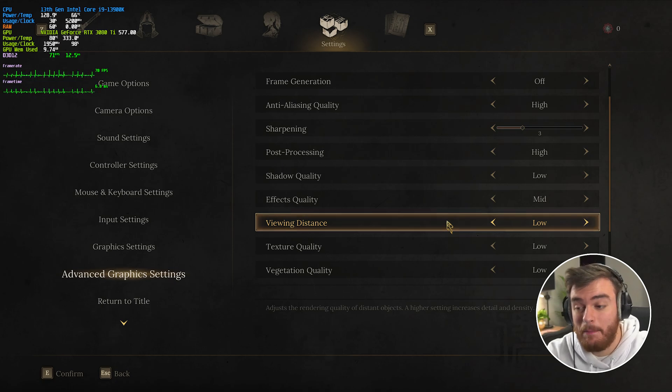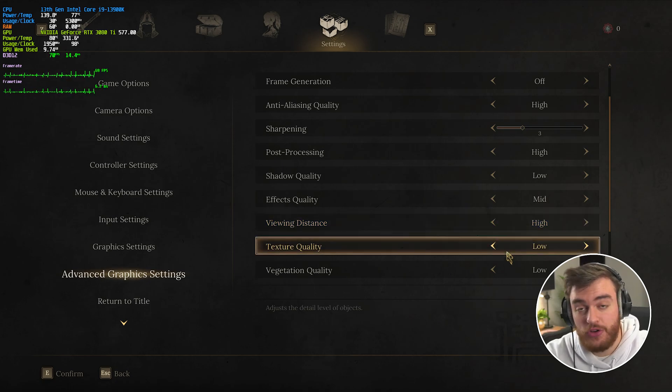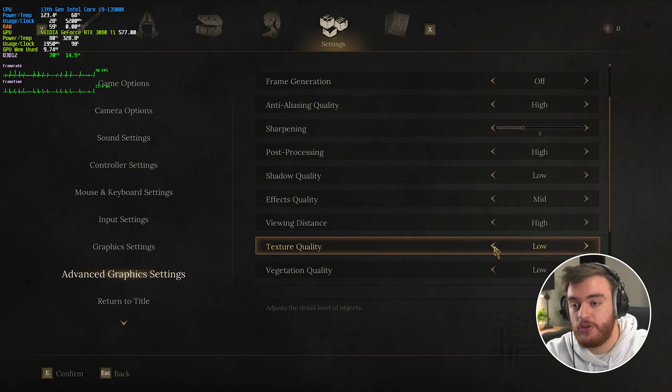View distance has basically no performance difference but does greatly affect pop-in, vegetation, and things like that in front of you. For the most part, leave this on high and you're fine. Texture quality takes an already pretty hefty requirement of 8GB of VRAM and raises it even more. If you have an 8GB card or less, leave this on low — there's not much you can do besides playing around with anisotropic filtering through the NVIDIA control panel or AMD's equivalent, which may result in slightly better-looking textures without using more VRAM. If you have more VRAM, you can crank this up quite high and see a big change in texture quality with an incredibly small FPS cost.